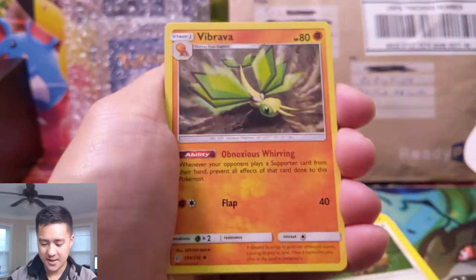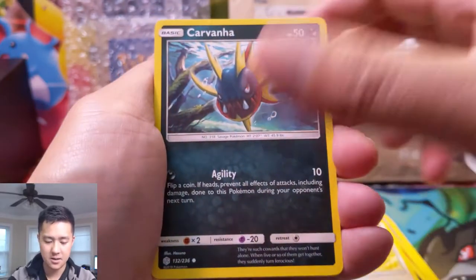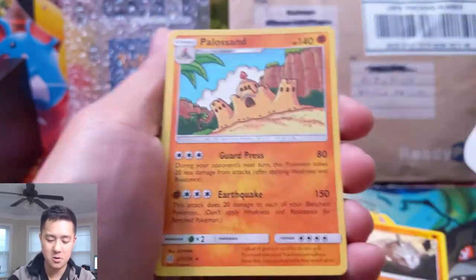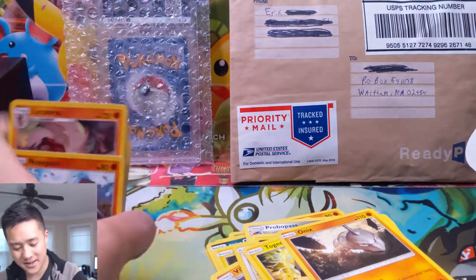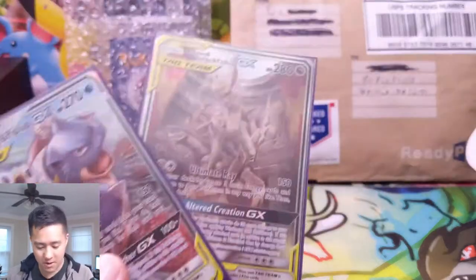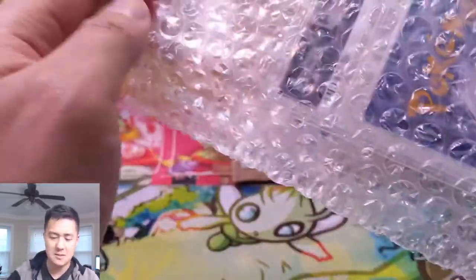For the first half of the box — only two hits — very, very concerning. Vibrava, Probopass, Igglybuff, Helioptile, Carvanha, Tepig, Togedemaru, Onix, Nosepass. Wow, okay, only two hits but one of them was really good. We just opened 16 packs and got two hits, but one of them was this beauty.